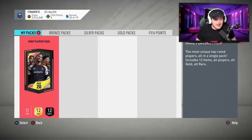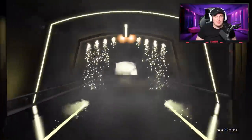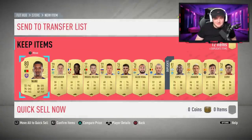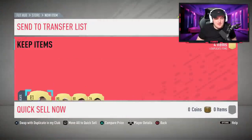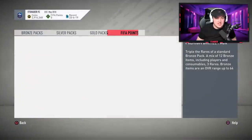Now for the second and last pack of my account before I jump onto George and Sam's accounts to open their div rival rewards as well. Can we get a walkout in the last pack? It's not even going to be a board — that is a disappointing end. Hopefully it's saved by a Ferland Mendy or an Eder Militao or something like that. Not at all — that is a really, really poor 50k pack. I know all of those are dupe untradeable as well. Let's go open up George and Sam's accounts.